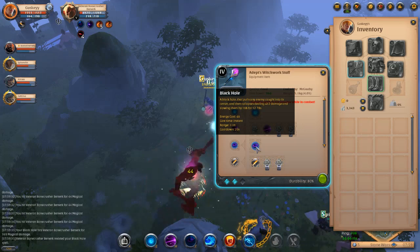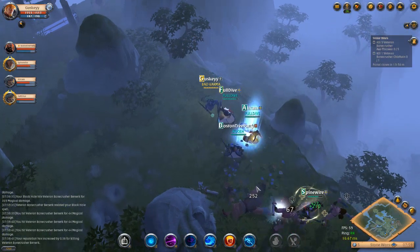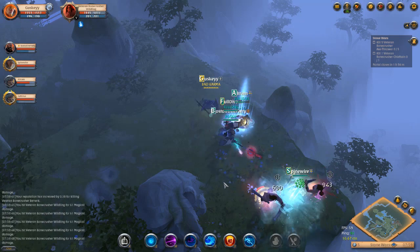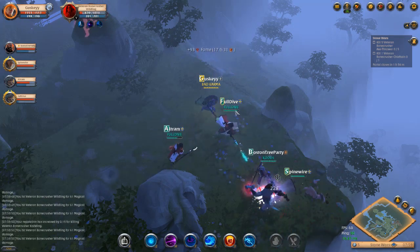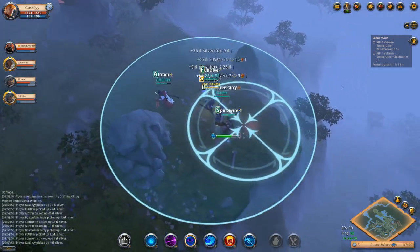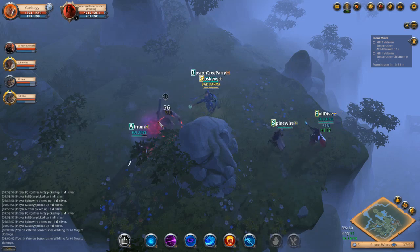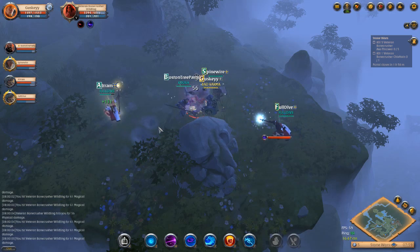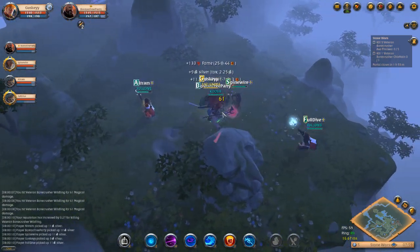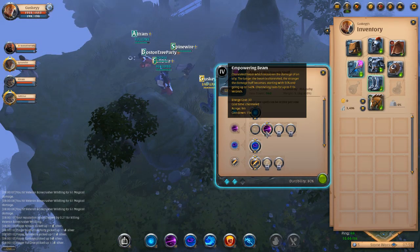On the witch work staff — which is actually the artifact staff — you've got black hole. Black hole pulls everything in, deals 400 damage, and slows them. This is amazing with a wombo combo team. For example, with a frost mage staff team you pull everyone together, have them drop all their AOE, and you do an absolute ton of damage. We've had people instantly die from it.